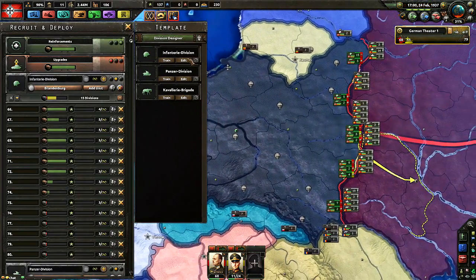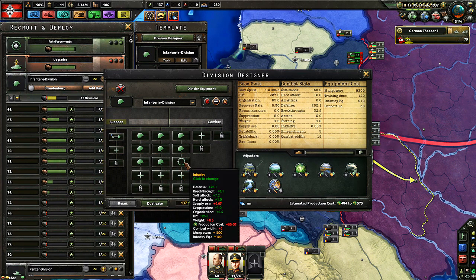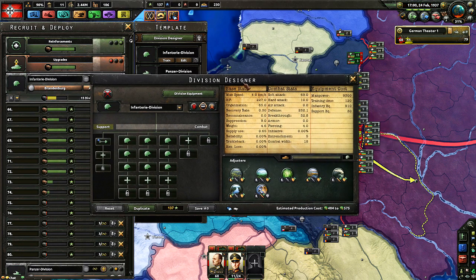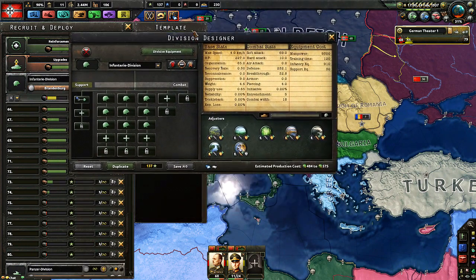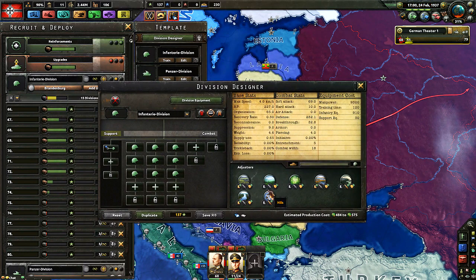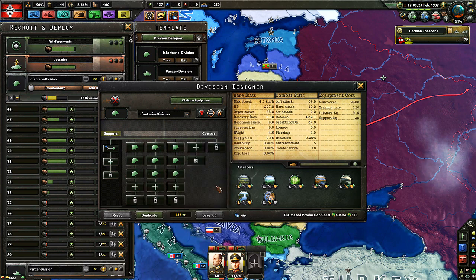Infantry division — let's go in. We are at combat width 18; we want more than just 18, and we want them to be fairly strong because we're going against the Soviet Union — they need to pack a punch. Soft attack is not that great currently: 69. So let's talk about how you actually look at your templates. If you go to recruit and deploy and click edit on one of your divisions, you have the division designer open. You have the division stats on the right-hand side: base stats, combat stats, and equipment costs.